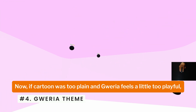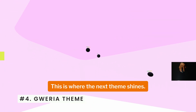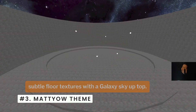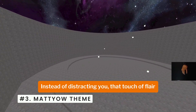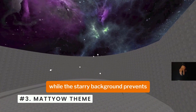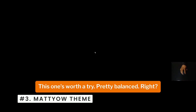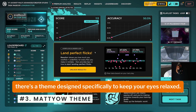If Cartoon was too plain and Gray Area feels a little too playful, you might want something balanced — focused but not boring. This is where the next theme shines. Matty Ow's theme hits the middle ground: gray arena, subtle floor textures, with a galaxy sky up top. Instead of distracting you, that touch of flair keeps training engaging. Bots stay bright against the muted walls while the starry background prevents the grind from feeling repetitive. It's the perfect mix of clean and interesting.